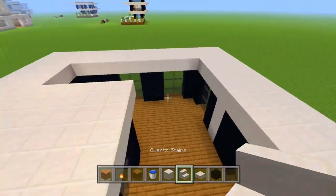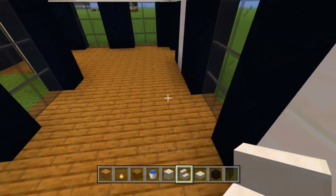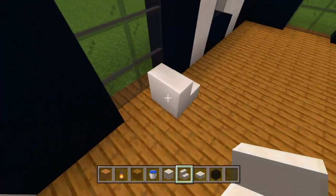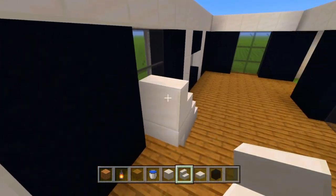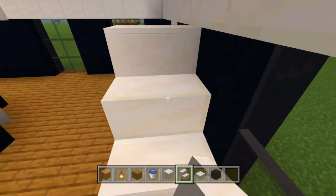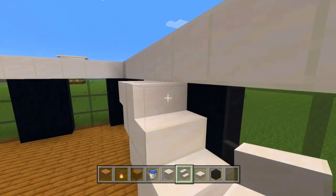The first floor is complete. We're going to go on the inside right here and place down our first stair right there, then place an upside-down one and right-side-up, upside-down, and continue that pattern until we reach what will be our second floor.